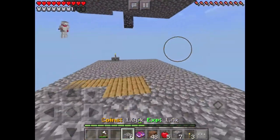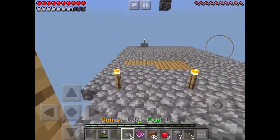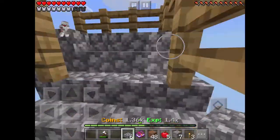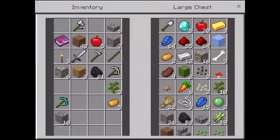Then, to make a second level, you put a bucket of water over the edge and then ride down and build your second level. So, today I'm going to be making a cactus farm.